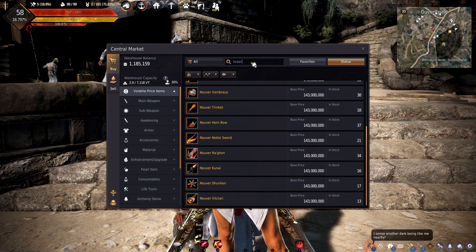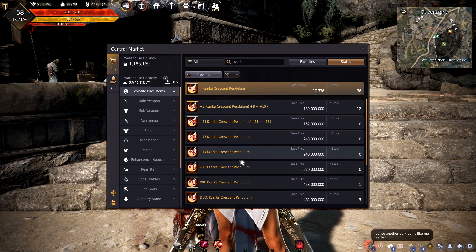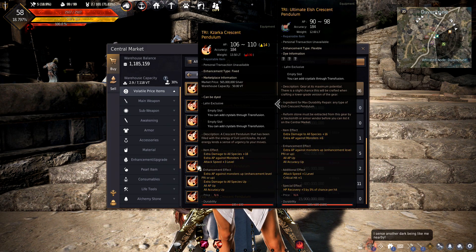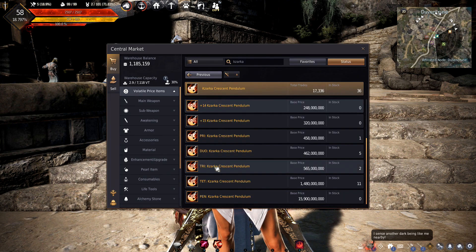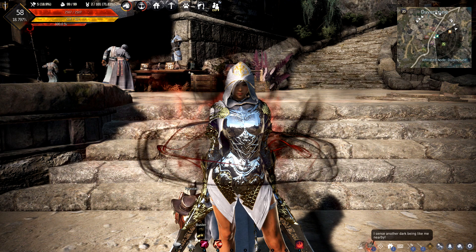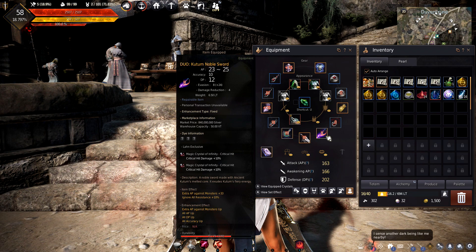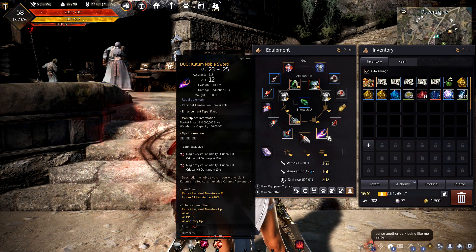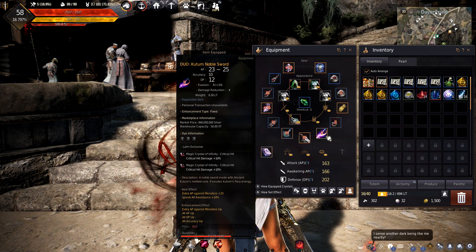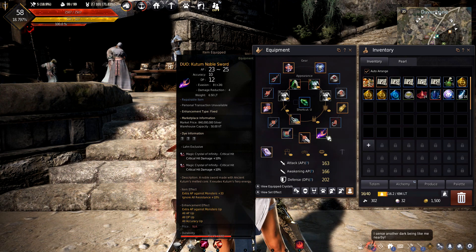We can also afford a Zarka, and could almost afford a TRI Zarka off that, which gives another 14 AP. That's pretty much the plan — I need to make a little more money, sell this Kudum, and upgrade. I haven't even really been fail stacking; I've just been slamming blackstones and it worked out fine. We probably spent around 200 to 300 mil and made 540 mil profit.